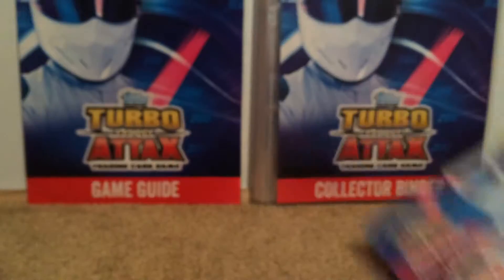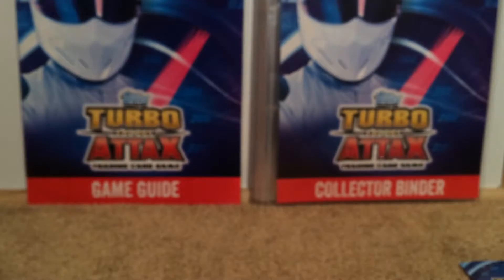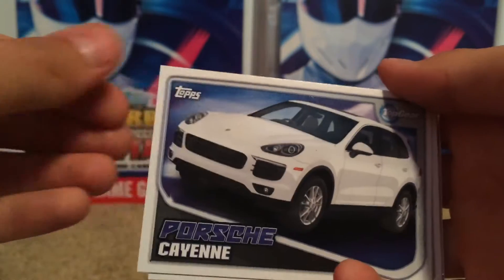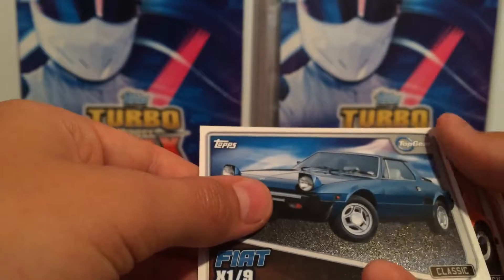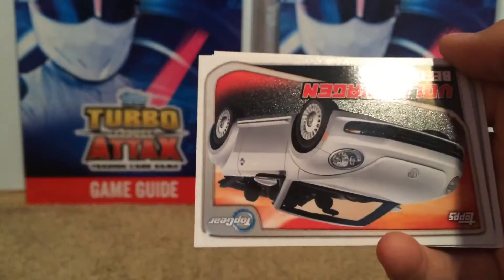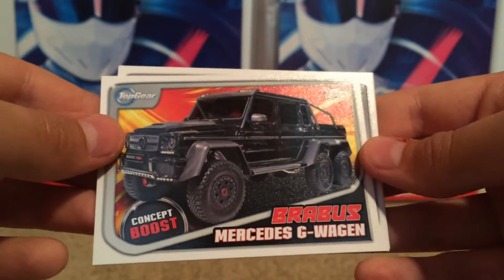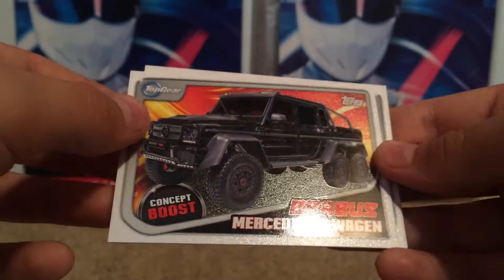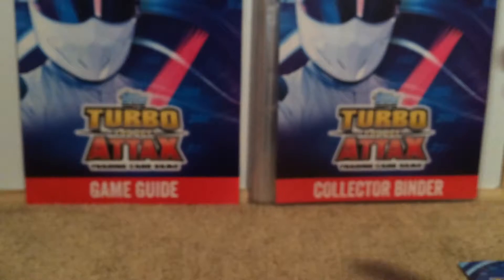We also get the Toyota FT-BH Concept, Boost MGA Classic, and the Rolls-Royce Cornish Classic. Moving on to the third pack: we have the Porsche Cayenne, Mercedes GLA Class, the Fiat X19, Volkswagen Super Beetle — there are the stats — the Volkswagen Beetle, the Brabus Mercedes G-Wagon Concept, Boost Morgan Plus Four Classic, and the Triumph Stag Classic.